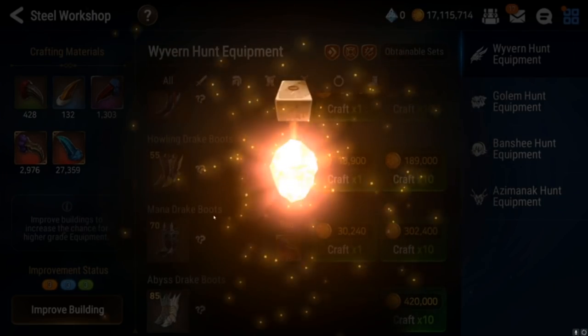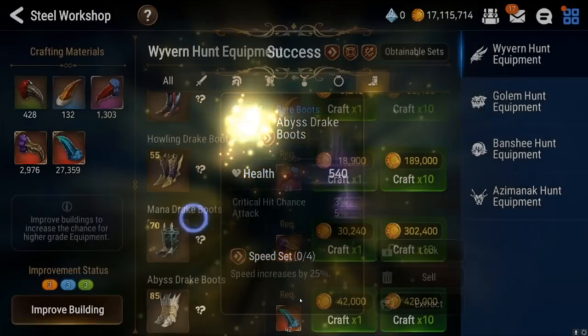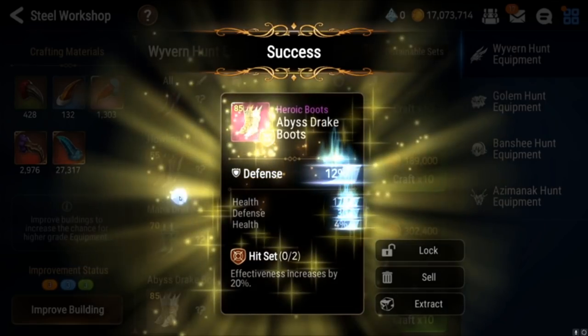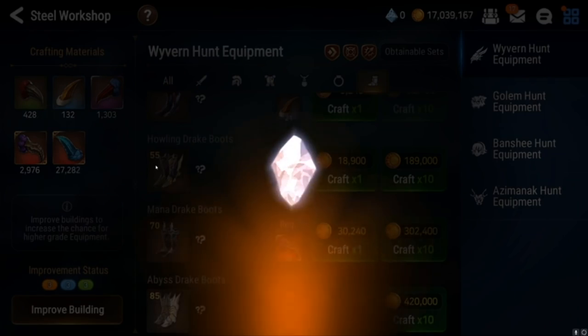Still rolling with the flat main stat boots. If I can just get one usable piece this entire session I'll be happy — I don't know how much I'm going to craft.